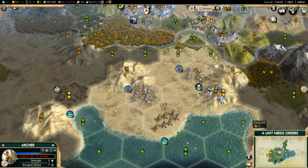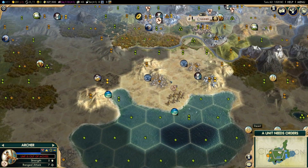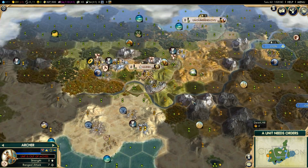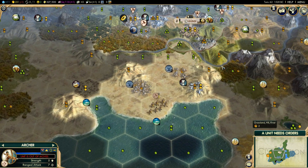I might be able to build Petra in this city, and if I manage to build Petra that would be amazing, simply because it turns all of the forest tiles into plains — one food and one production. So that would be a nice place to settle a city, especially if we can grab Petra.